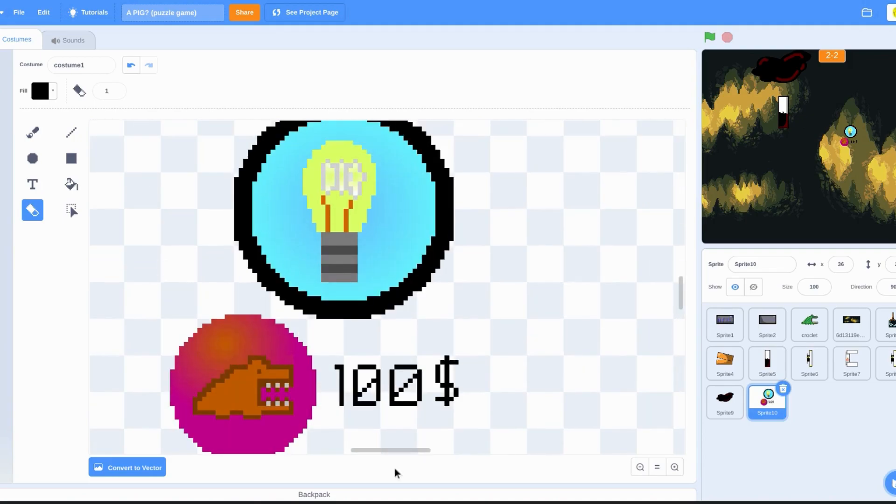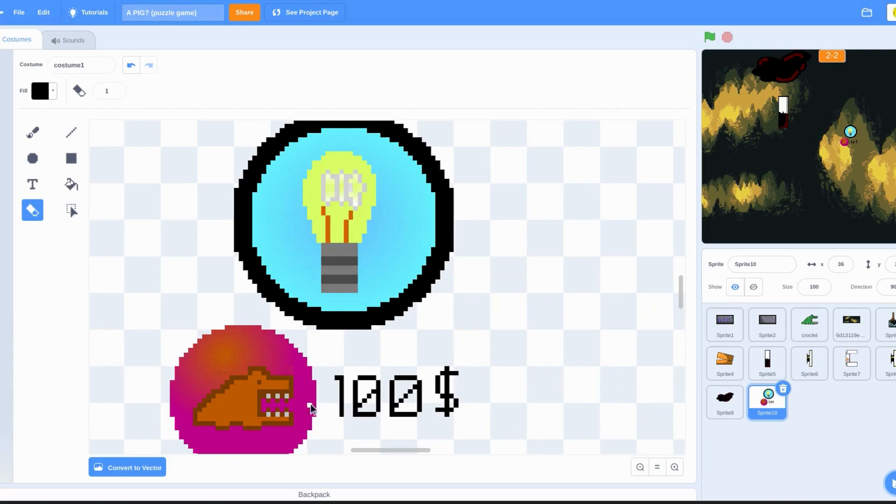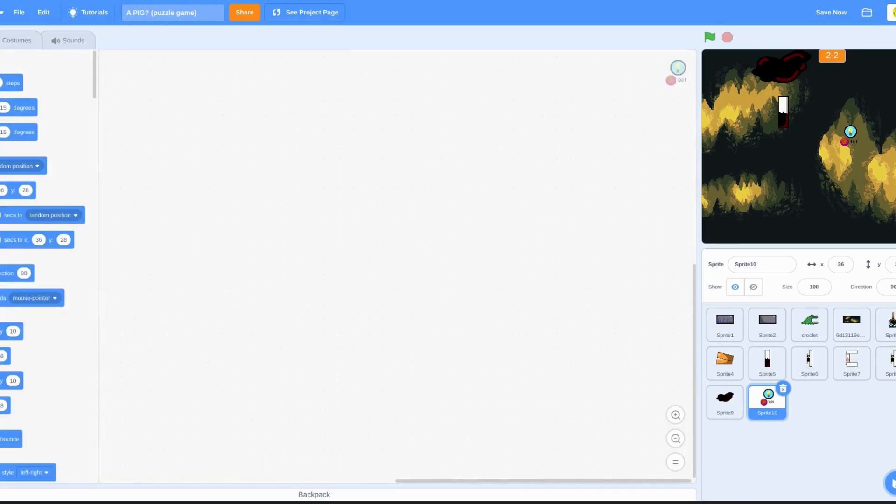That took ages to make and we've not even done — I hate this. You can just see the bottom of this. By the way, right here — look — Incredibox! I have Incredibox, yes, full version with Dystopia. These little pixels right here are very annoying.